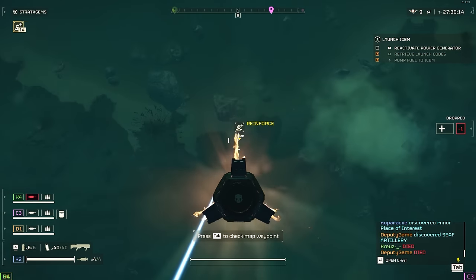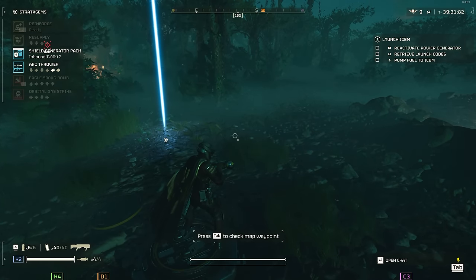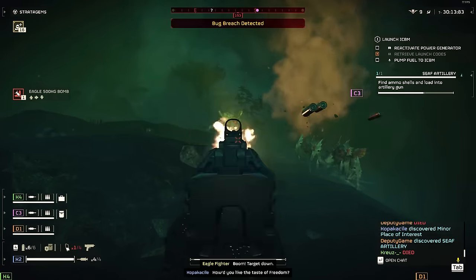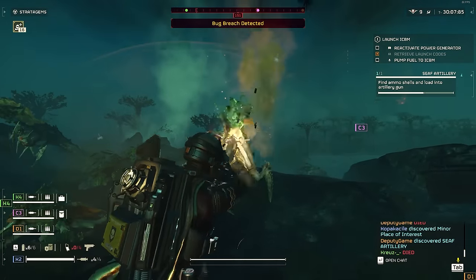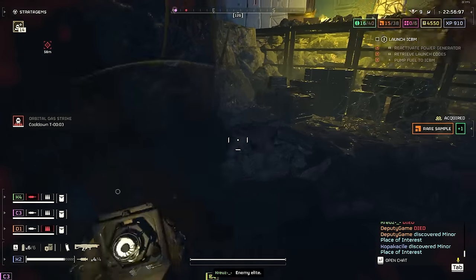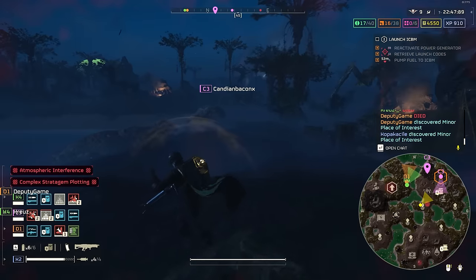With the loadout covered, let's talk about how to actually tackle Helldive difficulty. When you drop in, always make sure to call in your support items as fast as possible — you want those cooldowns back up in case you lose all your stuff in a spicy area, or to give your buddies those items. Now you might be thinking, let's stick together and push objectives. Do not do it — it is a trap. We found it way easier to actually split up. The game will only spawn drop ships or bug breaches in one spot at a time, so one person will end up being the unlucky one running for their life, but this gives the other three plenty of time to do objectives and gather those precious samples. You don't get anything for hanging around as a group killing endless swarms — it only wastes the valuable time you need to clear the map, and the end-game sample grind is real.